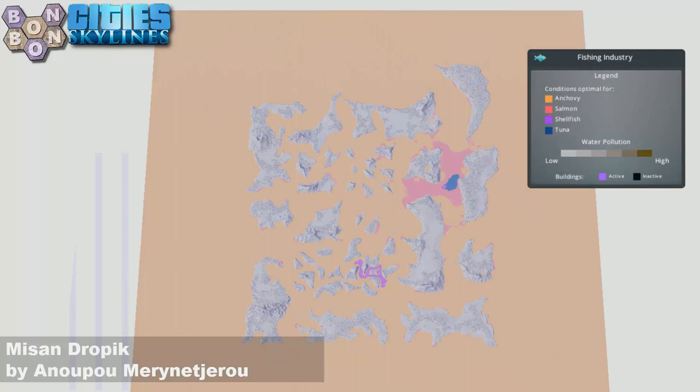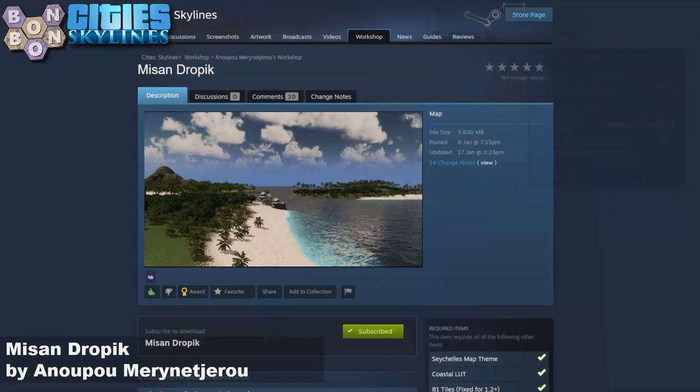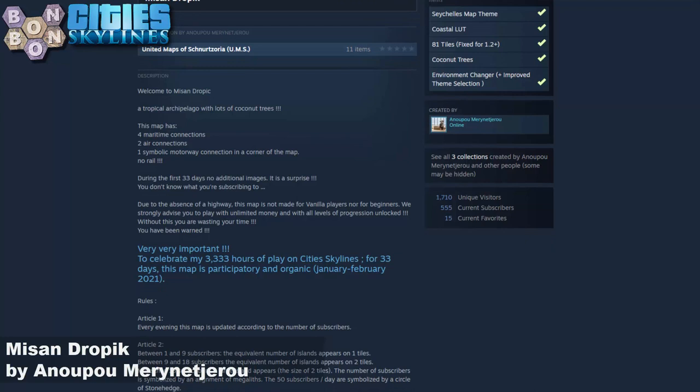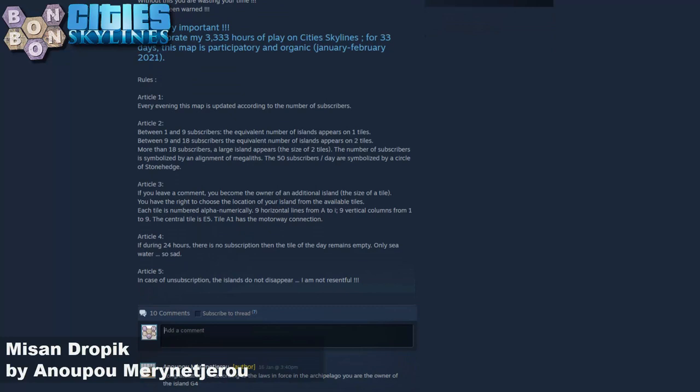If you've got Sunset Harbour, there's fishing — mostly anchovies with a splash of other stuff. Off to the workshop: we'll be using the Seychelles map theme and the coastal luck today, along with the coconut trees. The 81 Tile mod is recommended, as is the environment changer, which I don't really think is necessary, but it's there on the list so I think we should have it anyway.